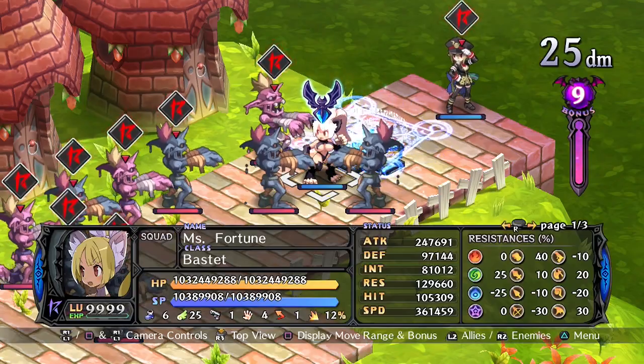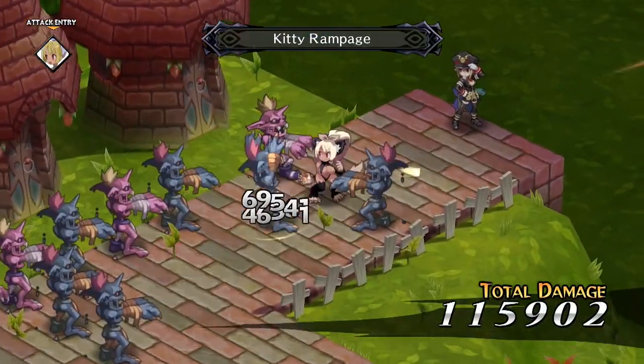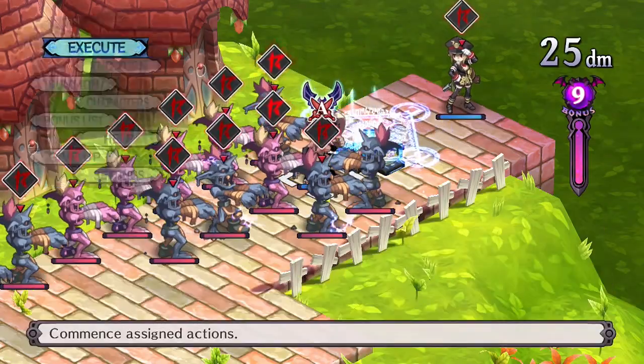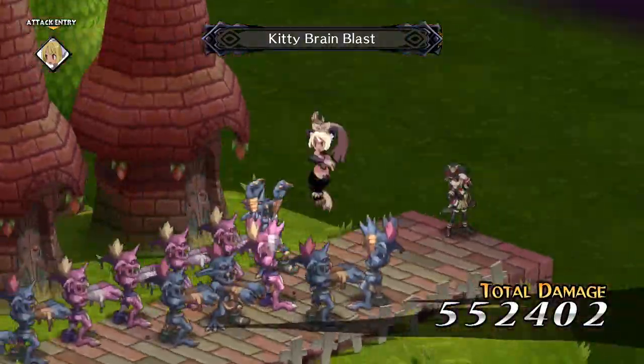Kitty Rampage is the first of the Nekomata's skills. It does okay damage for a starting skill, but it only hits one space in front of the unit. Then we have Kitty Brain Blast, which does slightly less damage but hits all adjacent spaces. This also knocks enemies backwards.